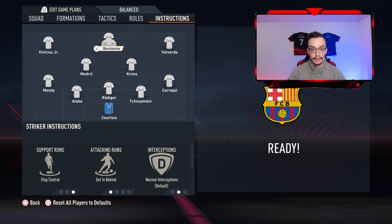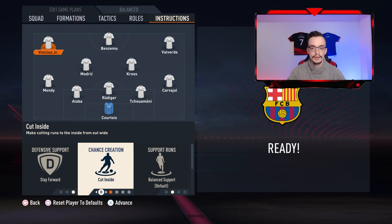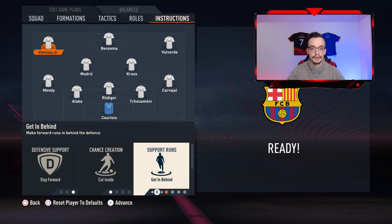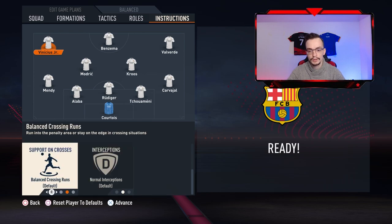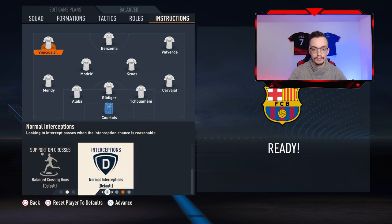After you do that, go to the left winger and make him stay forward and cut inside — it means the player is gonna come from the wide area to the center. Getting behind means the player is gonna run behind the opponent's defense and support on crosses. If your player has good heading abilities, make him get into the box for cross; if not, just make him balance at cross in the rounds. Interception is gonna be normal.